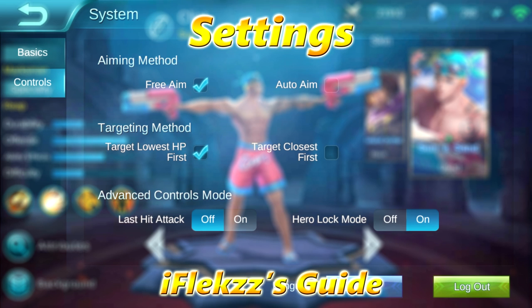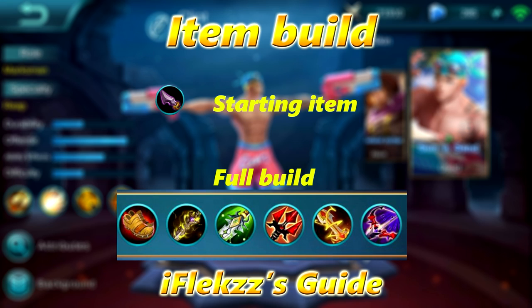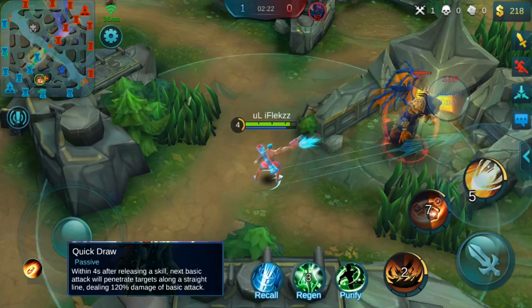The settings I use are shown on screen — you can take a screenshot and copy the same settings. For the item builds, the starting item I always buy is the jungle item because it gives a lot of extra XP and you will always be a couple of levels ahead of the enemy. For the full build you can see it on screen — I think this is the best build and I've used it a lot.